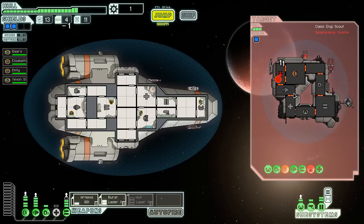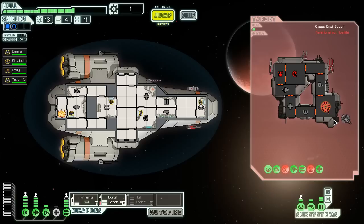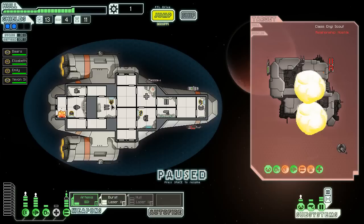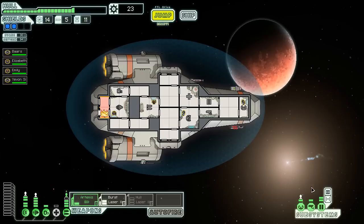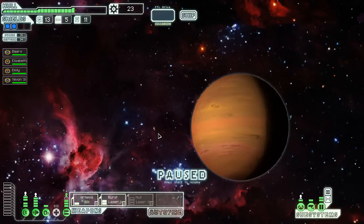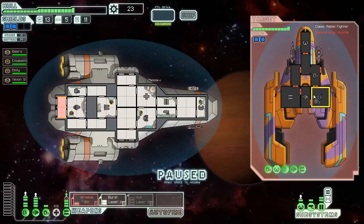Oh boy — there we go. Because I could have just wasted a few missiles with that defense drone floating there. There we go — oh good, there's another fire. When is there not a fire in the engine room? All that for a little bit of stuff. So we're at the next one. I'm going to need some bigger guns. At least I don't have a defense drone to deal with, so we can just play this game.